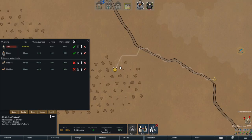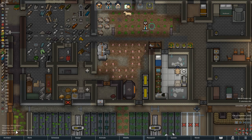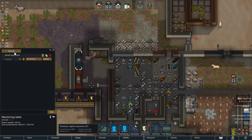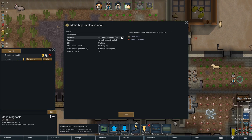With the sun rising our small caravan is now moving again, albeit somewhat slowly as Jake is still recovering from a few injuries. Back in the base we are now putting down our first mortar. It is quite expensive with 225 steel, but mortars can make things a lot easier when we encounter sieges or mech clusters, so we definitely want to have a few of them down the line.